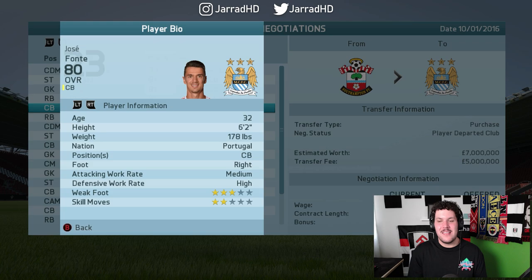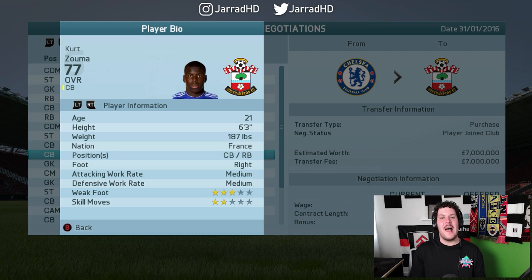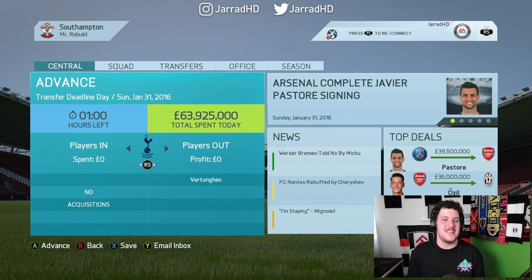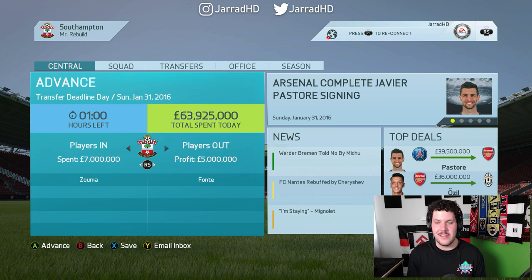Getting some January business done — Jose Font has been sold by the board for £5 million, but we have replaced him. It's a slight downgrade for now but I'm expecting it to be a nice upgrade in the future: Kurt Zouma joins from Chelsea for £7 million. That's all we're going to do for this January window — Font out, Zouma in, just thinking about what suits us long-term.